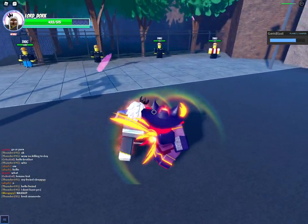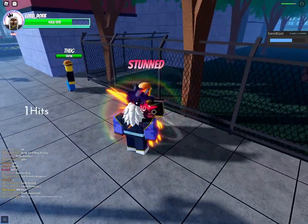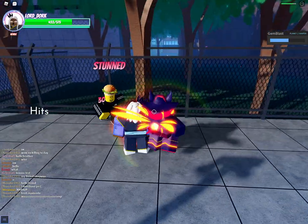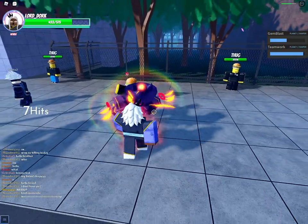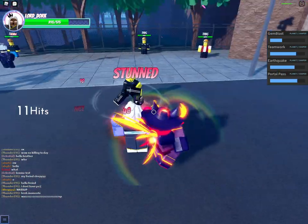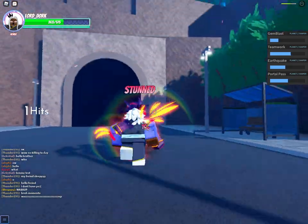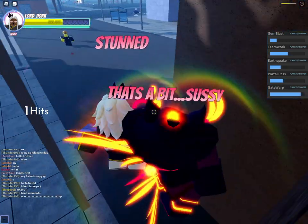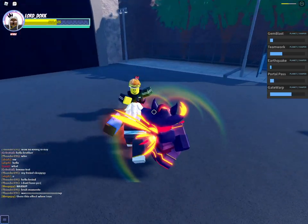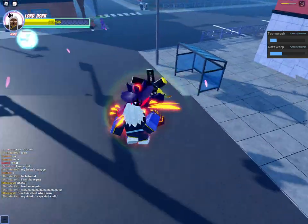Yo, he died — he had 50 health! Let's try Teamwork. Yeah — it's a counter! Teamwork is a counter and I love it. Teamwork is definitely a counter. Also, you can teleport mid M1 — I just activated V mid M1. Anyone needed to know that.